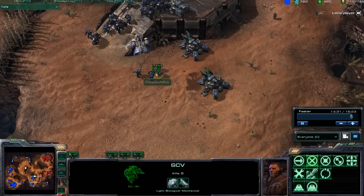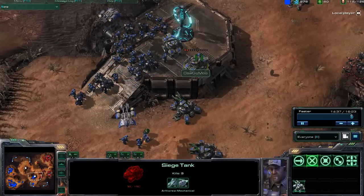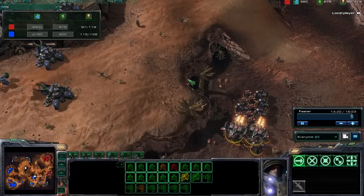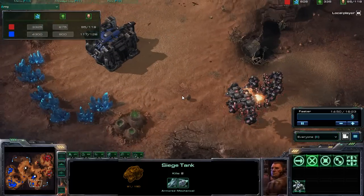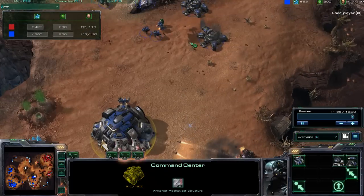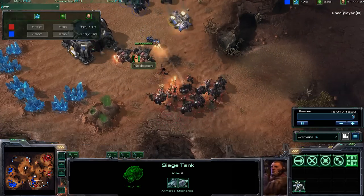There are some SCVs nearby. That SCV is going to perhaps try to start repairing some of these lower hit point siege tanks. Natagast's army has pretty much taken a severe hit, now trying to shoot down more of these siege tanks. Natagast coming over from the backside, trying to take down this command center — going to be able to take this down without any issue.